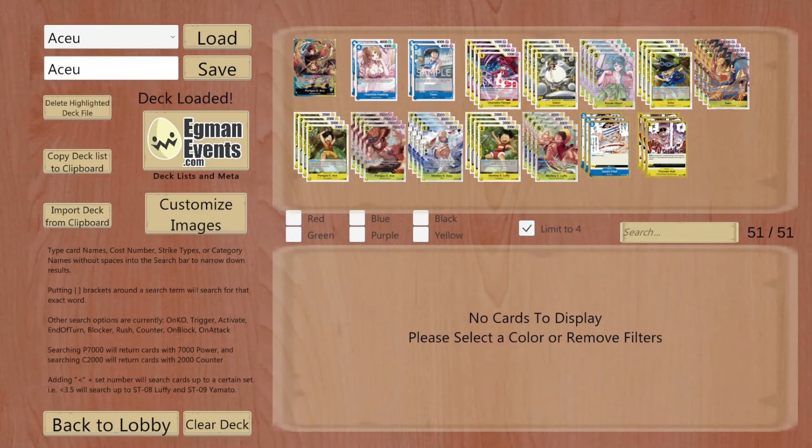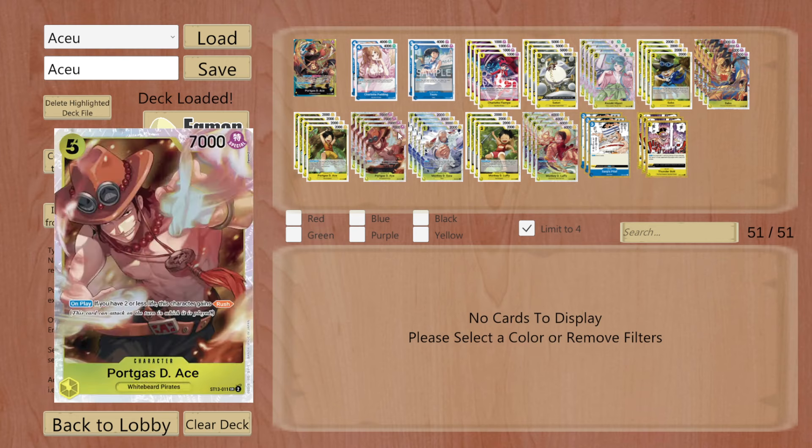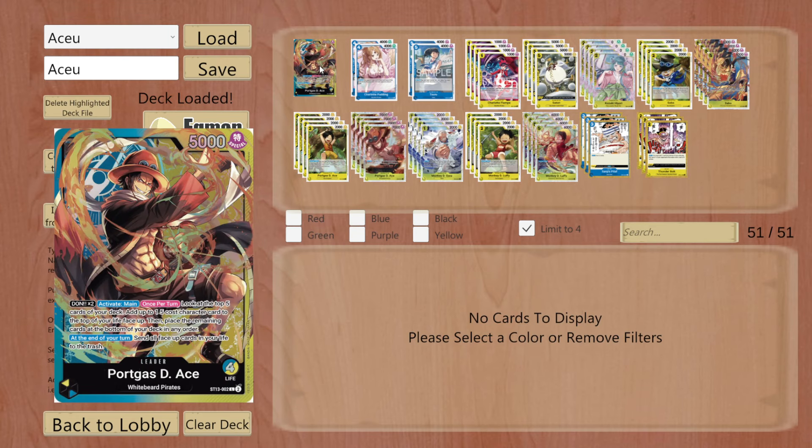What's up guys, it's Jim with AwakenTCG bringing you a sim gameplay video today. We're going to be playing Blue and Yellow Ace. This is 100% by far the leader I am looking the most forward to coming in OP-06 and EBO-1. This guy is just a ton of fun. I've already played a lot of Blue-Yellow Queen, but this guy is not like that deck at all. The Blue and Yellow color combination is really fun — organizing stuff on your top deck combined with Yellow's life manipulation. Ace kind of cranks that up to 100 since you can use his leader effect every single turn if you want to.